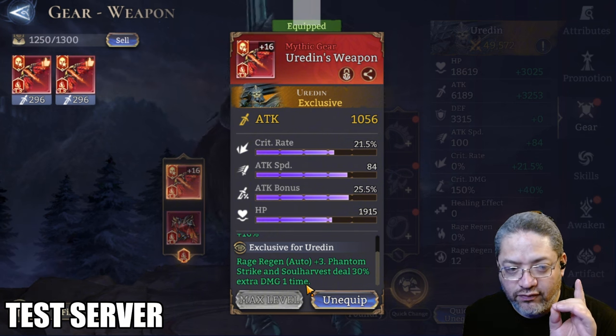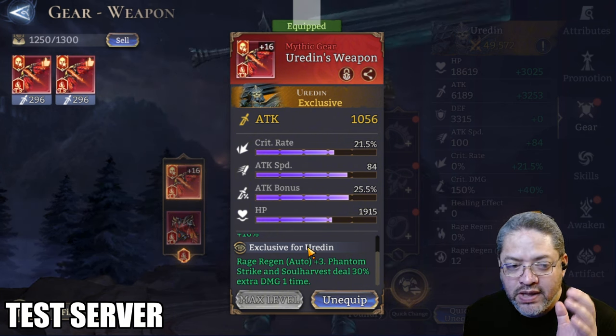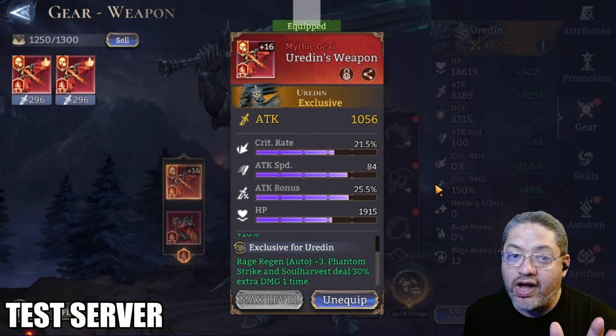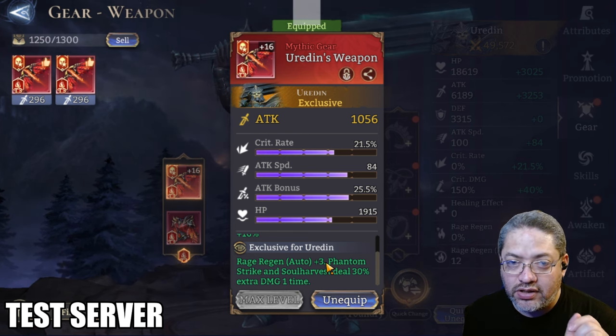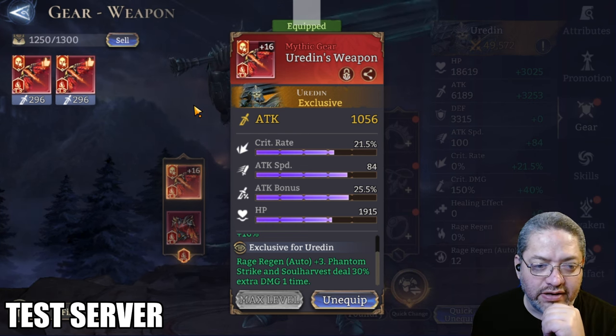If you do equip this piece of gear onto him, for that first ultimate you want to make sure that you build it to the max before you activate it, so you're able to take full advantage of the attribute when you activate that ultimate.